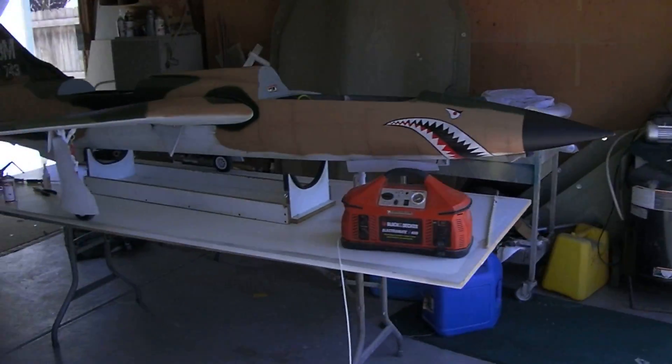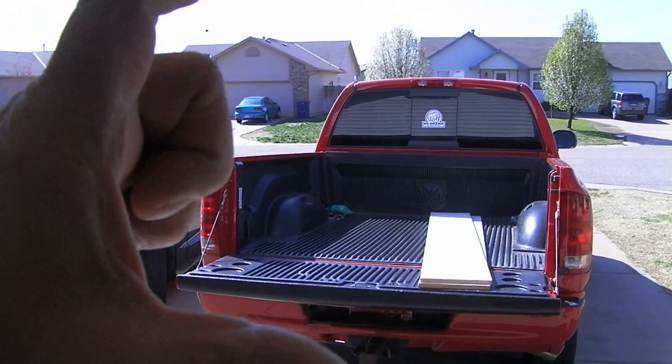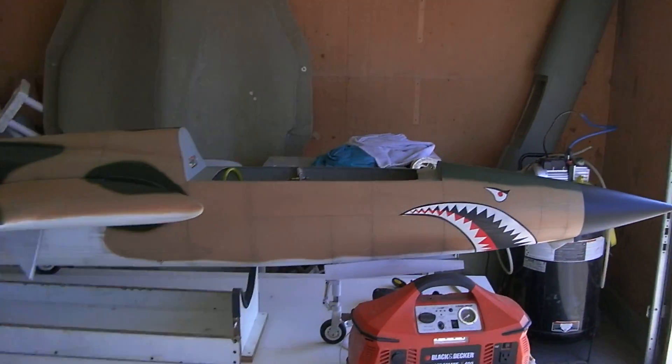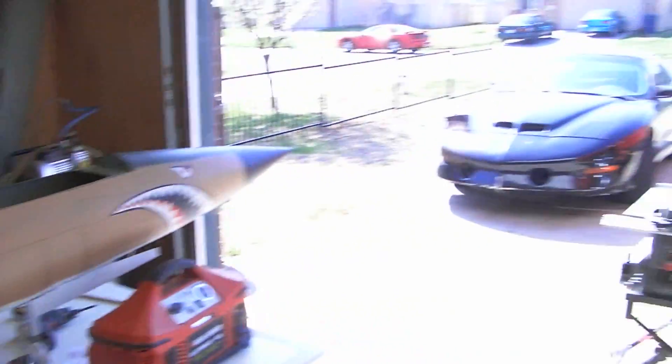And that is high enough for the wings to clear the bed just barely. So that's 12 inches and we got like 16, so we got plenty. I can haul the Thunder Chief with the wings on it in the back of the truck.